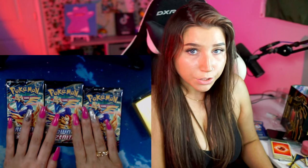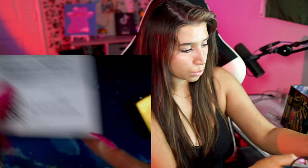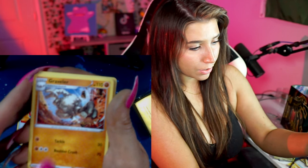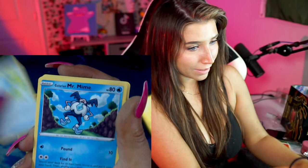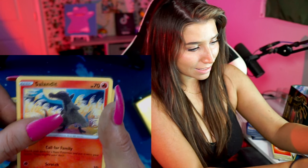All right, we have three packs left. I want you to use your intuition and choose which pack I'm going to open. Okay, ready? Three, two, one. Did you guess right? There's the code for you. Rare Candy. Mr. Mime. Sunkern. Koffing. Oddish. Slandlet. Roselia. N.A. Lusk. All right, this is getting bad.